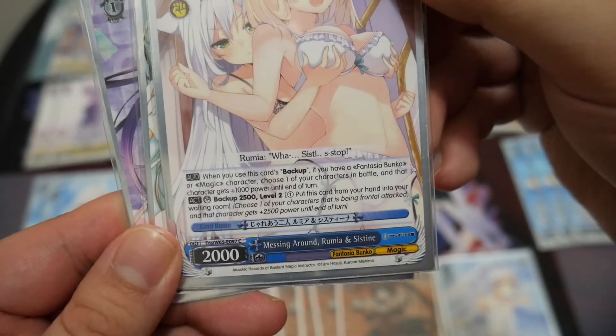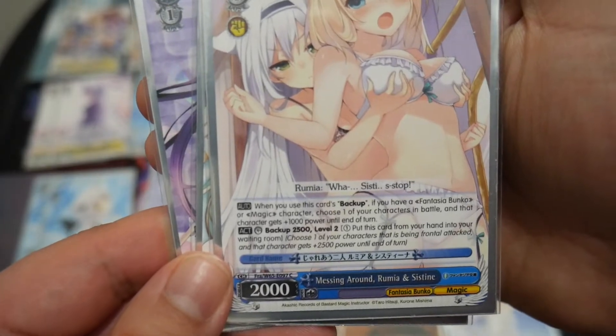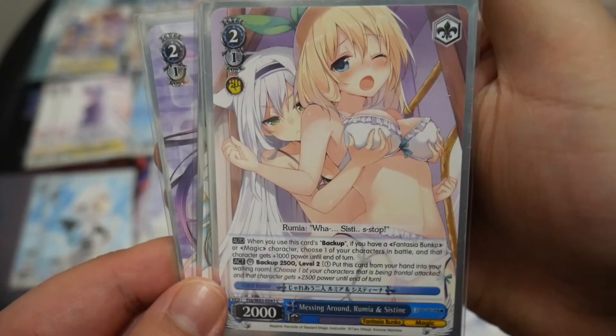I'm also running Messing Around Rumia and Sistine. When you use this card as backup, if you have a Fantasia Bunko or Magic character, choose one of your characters in battle, and that character gets plus 5000 power until end of turn.